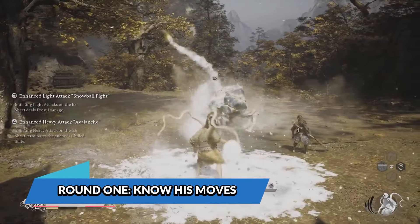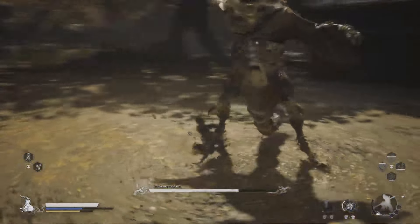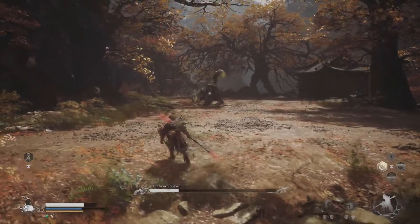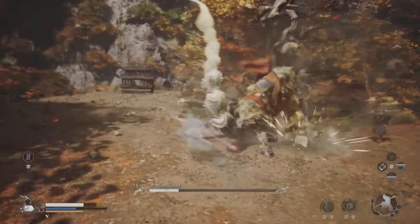Round 1 — know his moves. The fight kicks off with the Scorpion Lord doing what all great villains do: showing off. He'll perform a spinning dodge backward before lunging at you. This is your cue to use Rock Solid to deflect the attack. Land a few light hits, but don't get greedy — this boss recovers faster than you'd expect. He'll follow up with a spinning tail attack, which you can dodge or jump over depending on your playstyle.